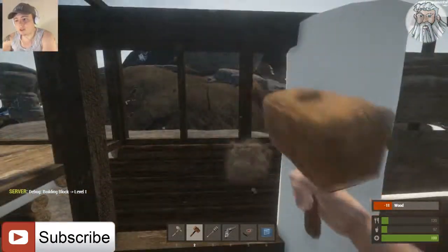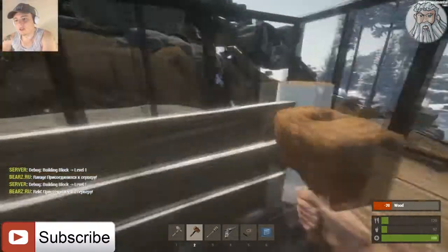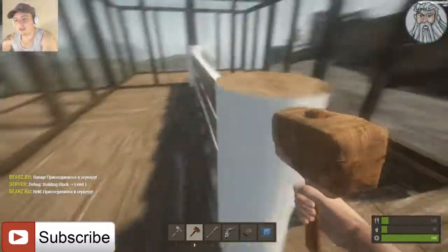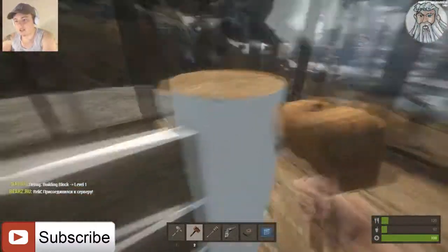Building does take the longest. For some reason the building plans have this weird styrofoam-y look — like white edges to them — which I actually kind of like a little bit. I don't think they should be entirely white, but I think it should have the option to customize the colors a little bit.